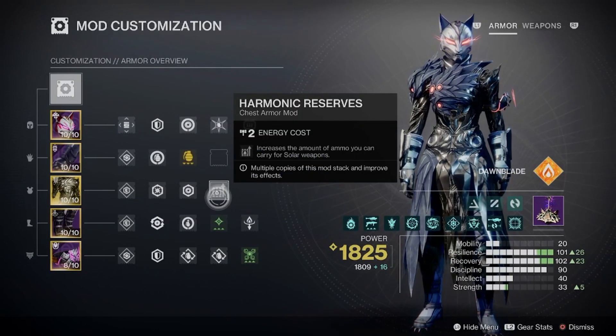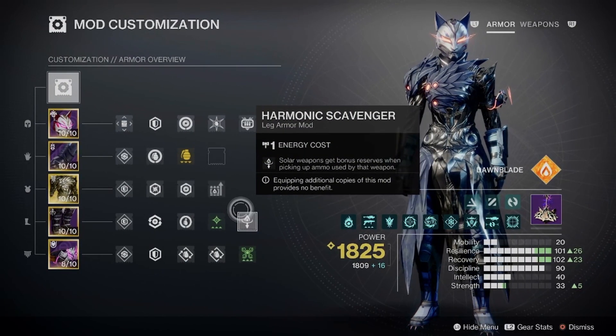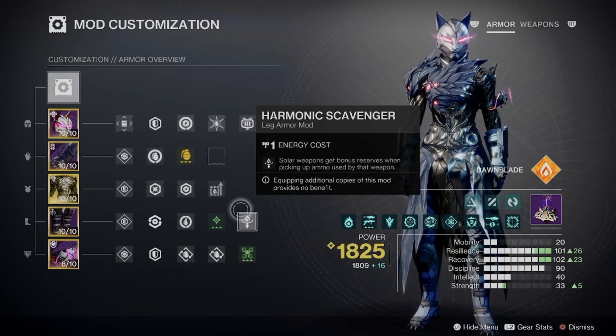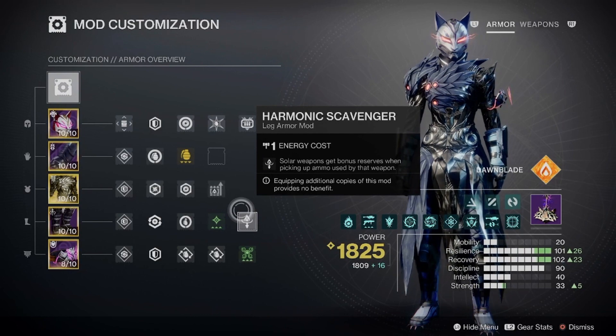Triple Resist. This is just one thing I want to clarify — with the Resistance, always have Triple Resist. Unless you're using Rockets for DPS, then I would have Harmonic Siphon if you're not using Field Prep. Harmonic Scavenger — that's due to the fact that with Rockets, you go through too much ammo. If you're not using Rockets, change this to Recuperation for the build.